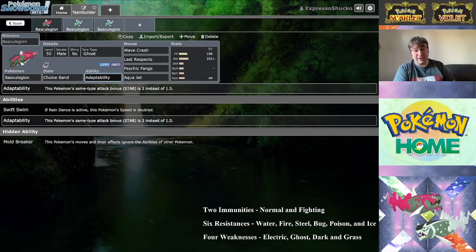Think about it — Gastrodon is neutral to Water when Storm Drain isn't active, so that's going to hurt a lot. You could just nail a Storm Drain mon with a hard-hitting Wave Crash or Hydro Pump depending on whether they're neutral to Water or not. That's Mold Breaker on Basculegion.